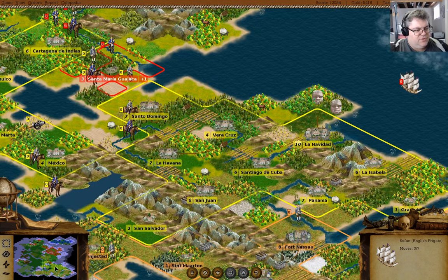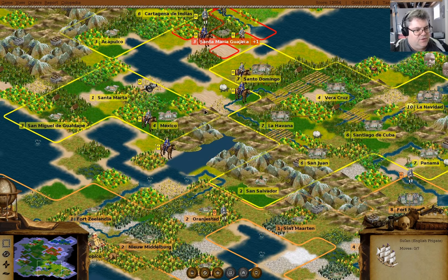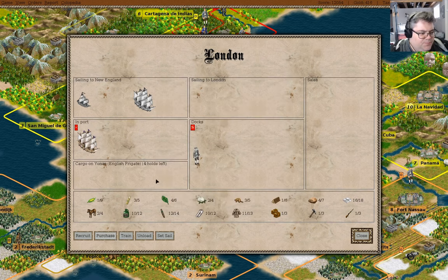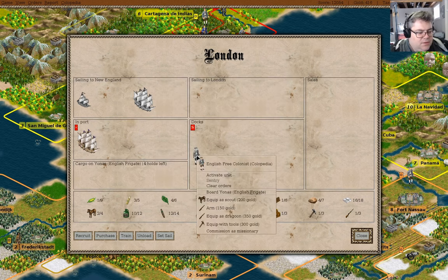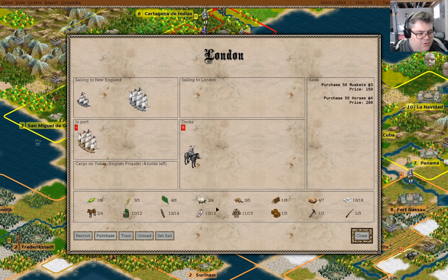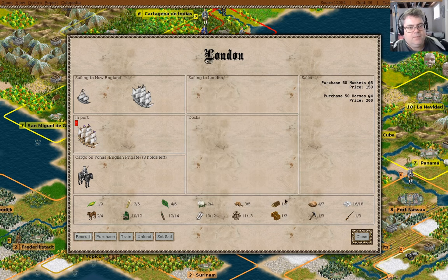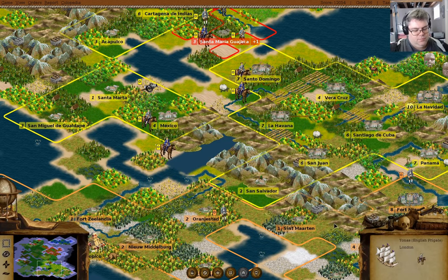That's going to be an interesting scenario down here. We're probably going to lose this colony, so I should spend the money, shouldn't I? I can purchase a frigate, and you can be a dragoon. If I spend the money, it can't be taken in conquest, right?